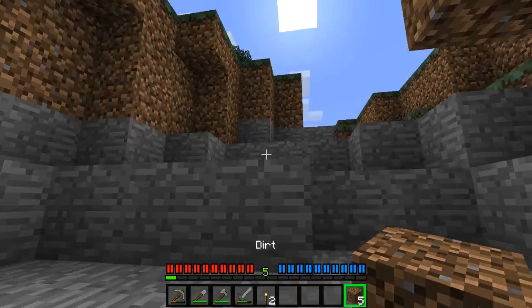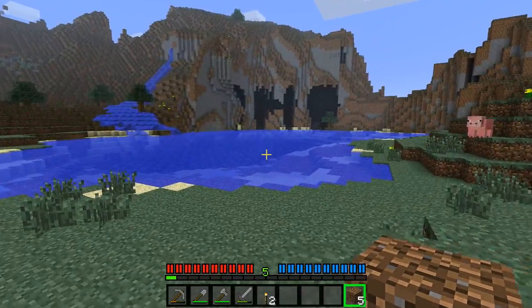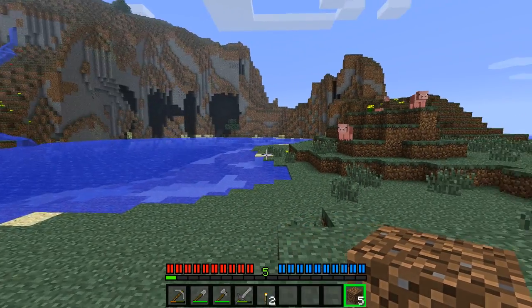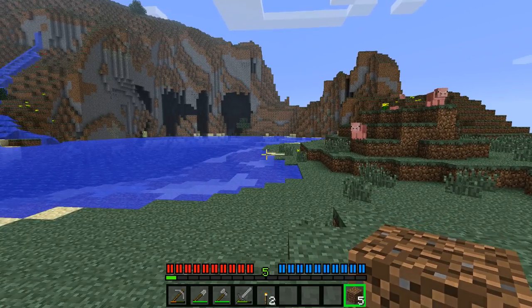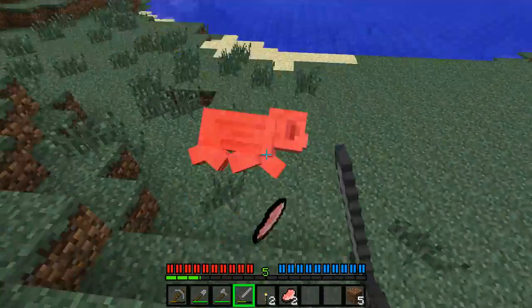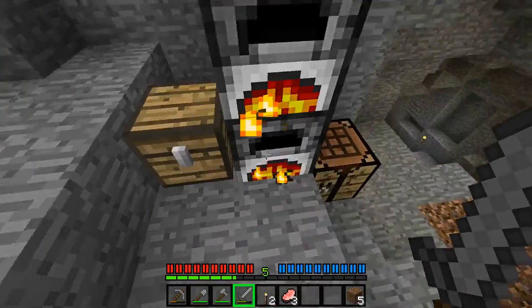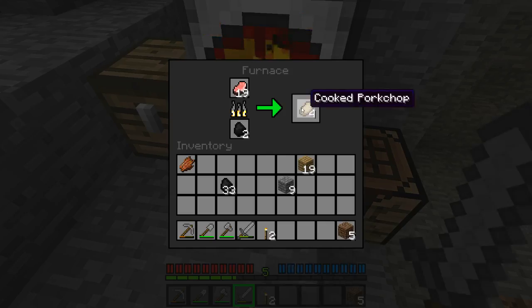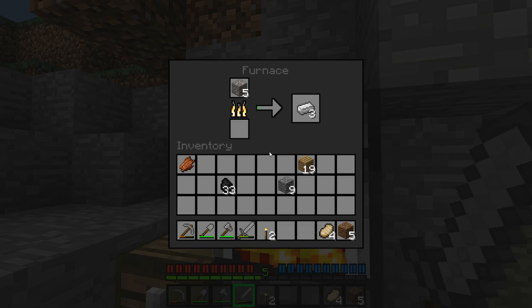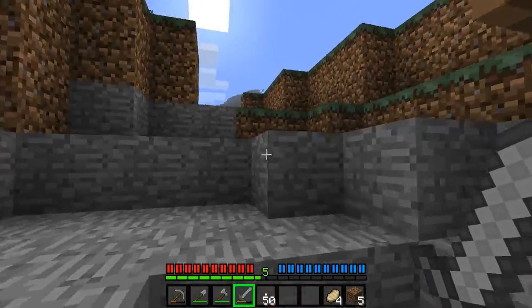It is slowly approaching night. I am in Extreme Hills still. So I could very well find possibly more silverfish, but also emeralds. Murder these pigs — brings me up to 24 pork chops, which means that none of that coal will be wasted. Speaking of coal, I should make more torches. I'm gonna need more wood for sure.